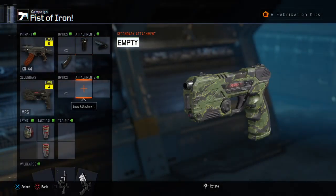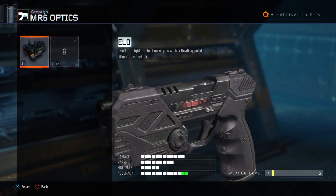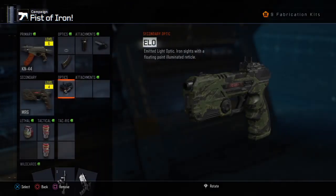I'll just customize this little handgun for a minute. Equip optic. Just have to do something, just a sec. Okay — Amateur light optic, Iron sights with a floating point. No — give me more actually, just put that on.